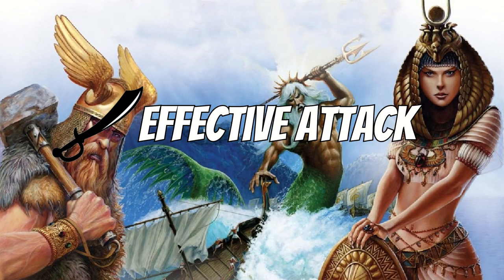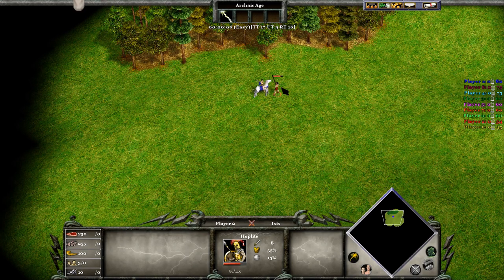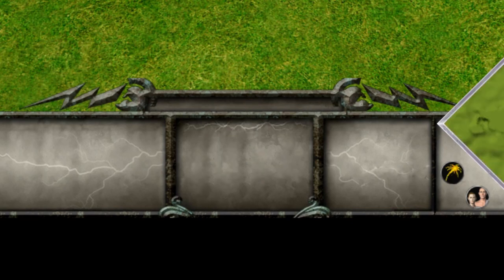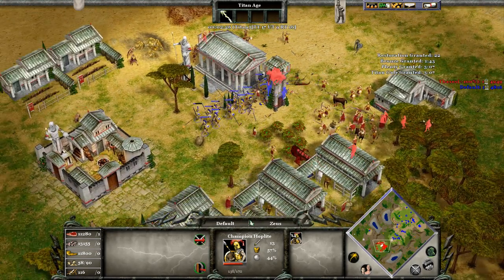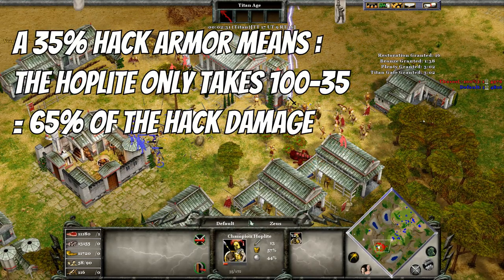Effective attack: when you see a unit fighting another, you'll notice that it doesn't necessarily deal the damage written on the stat card. This has to do with more than one factor, like attack speed and bonus damage, but one of the most important factors in this equation is the armor. Armor, in Age of Mythology, acts as a damage reduction factor. So, with a unit like the hoplite with 35% armor, it basically means that the damage reduced is 35% of the attacker's damage.